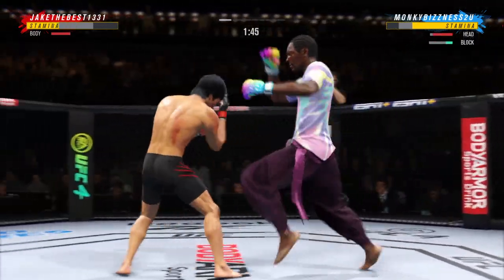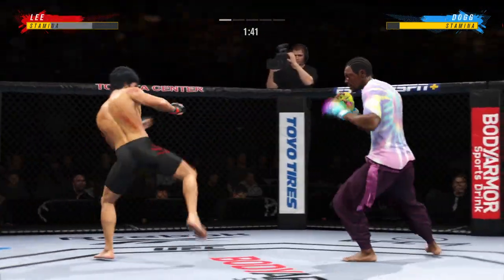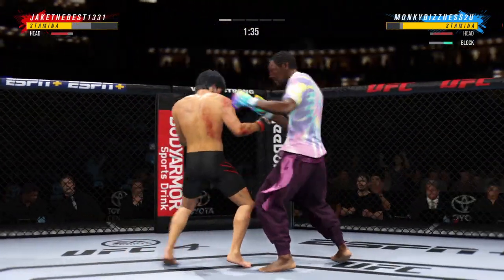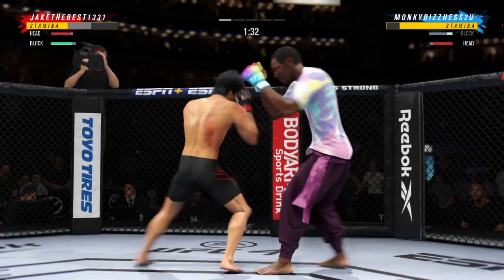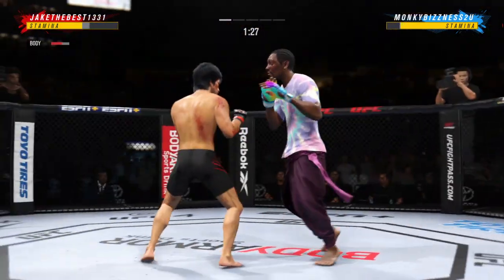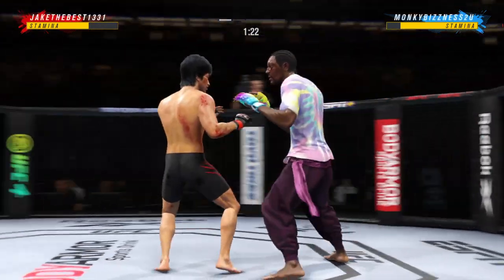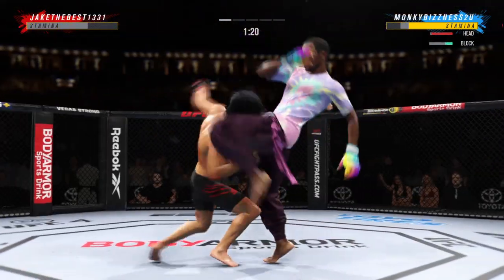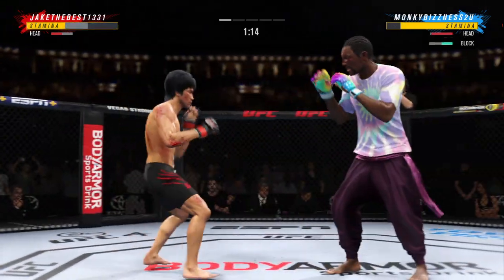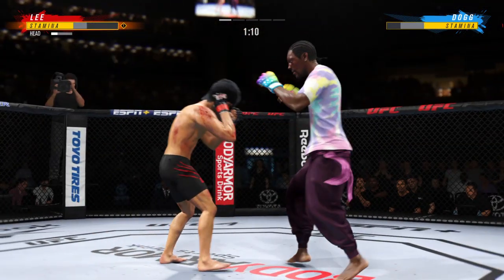Nader to the body — he's cutting them down to size with these beautiful leg kicks. Look at him drive his shin into the opponent's body with that body kick. Nice looping punch. An uppercut from Nader! That is a huge shot there, DC — I'm not sure how he stayed upright. When you can get hit with a shot like that and stay standing — he lands a knee with the head.